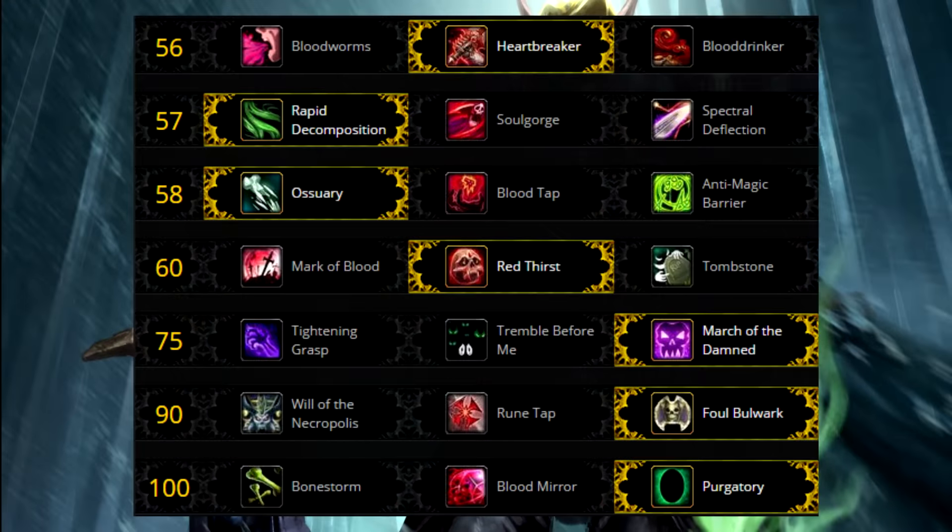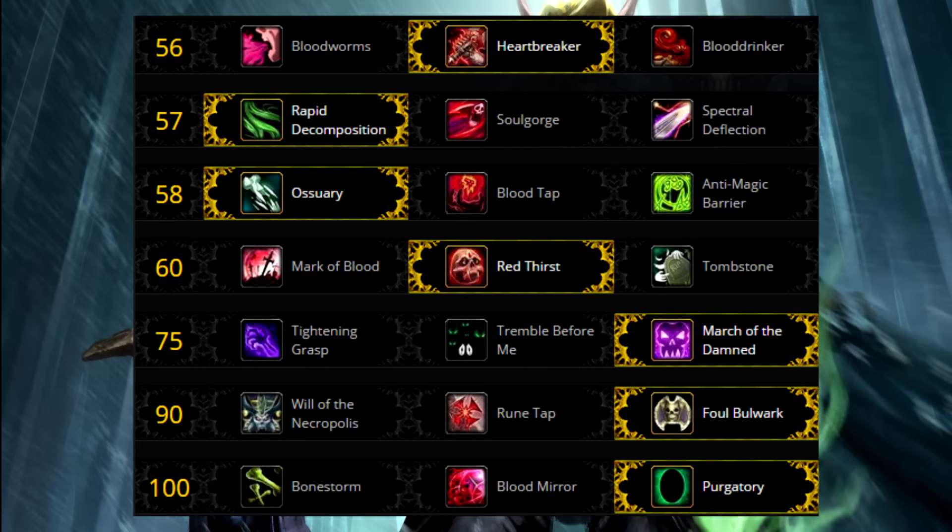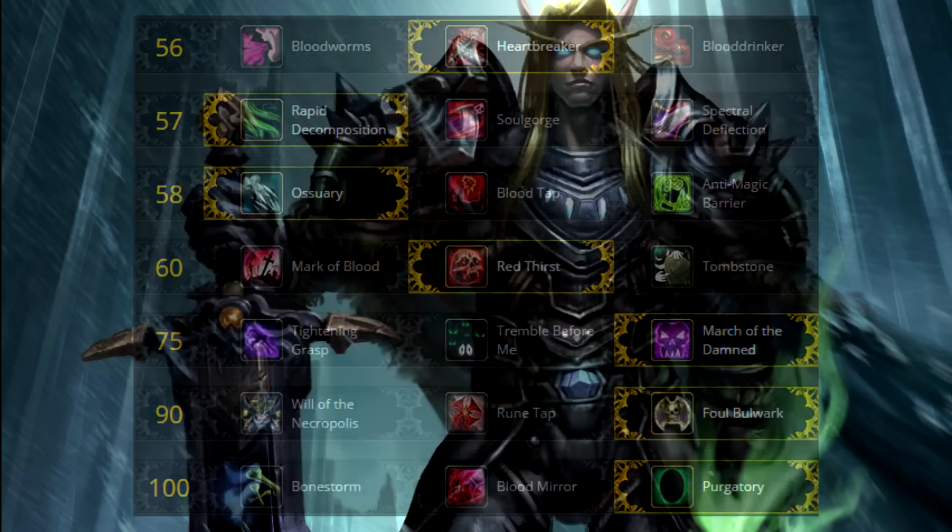Here is a picture of a talent build which shall provide the best survivability for most encounters, but always remember to learn the mechanics of every boss and swap your talents to counter different and unique situations. Also if you're an off tank, you want to swap the talents slightly to increase your single target DPS.